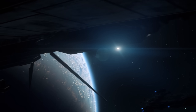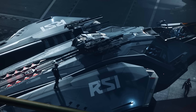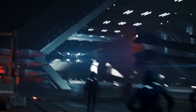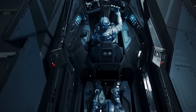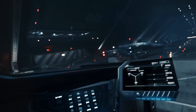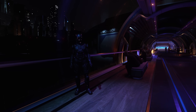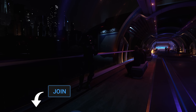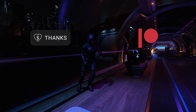Every month we have a ship giveaway. For June, we're giving away the newly released RSI Scorpius Heavy Fighter. This is a two-seater X-Wing styled ship with a powerful loadout and a turret that can move from the top to the bottom of the ship, giving it a much better range of firing arcs. To be in for a chance of winning, comment on any of my videos made during this month. Please also consider supporting the channel by becoming a member, a Patreon, or donating via the thanks button or links in the description.